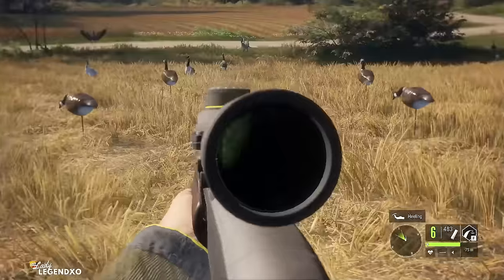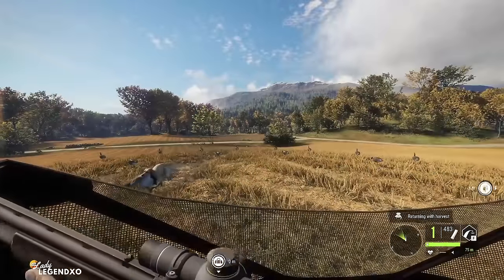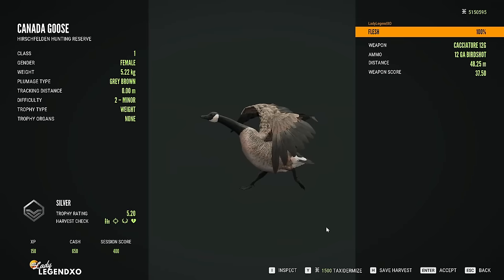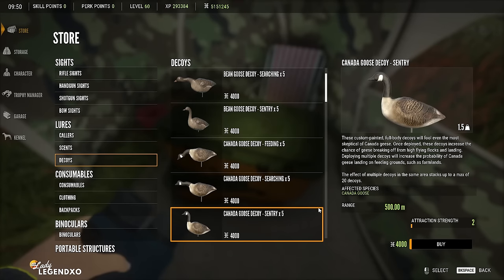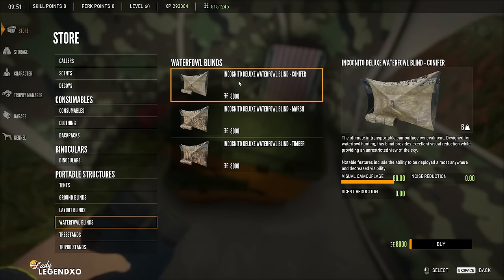Wait until you have as many geese on the ground as possible, then just get your lab to go pick everything up. To set up like this, just go into the store. There are three different decoys for Canadian geese: feeding, searching, and sentry. The effect of multiple decoys in the same area stacks up to a max of 20 decoys. So buy 20 decoys — buy two of one and one of each of the others. They come in increments of five. The other thing you'll want to purchase is a waterfowl blind.